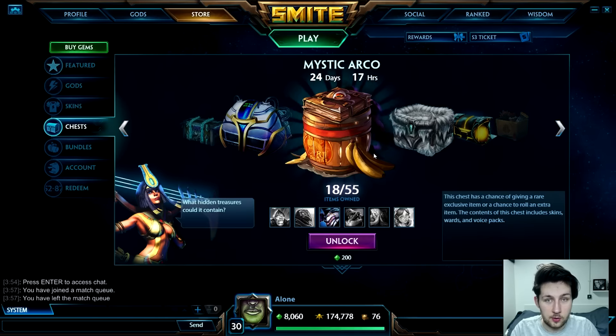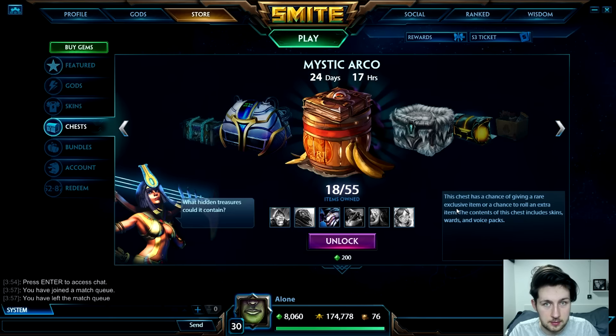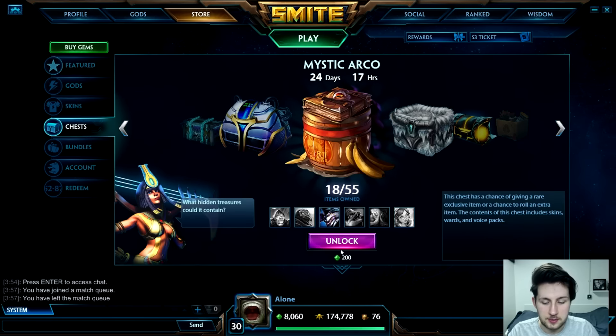The Dark Whisperer skin is also really cool — there are six main things you can get from this chest. I've already got one of them, the Fenris skin. The chest has a chance of giving a rare exclusive item or a chance to roll an extra item, which is pretty cool. Contents include skins, wards, and voice packs, though I don't really care too much about wards and voice packs — I'm hoping for the Drums Out skin.